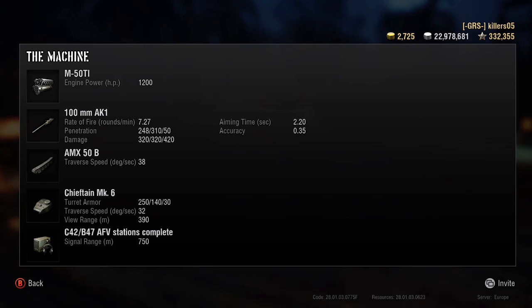There's a 100mm AK1 gun, 7.7 rounds per minute, 248 penetration. It's not brilliant for a tier 10 heavy but it's workable, with 310 on the premium rounds and 320 alpha damage. You get a four-shot clip with a 1.5-second inter-shot reload, so you can empty that thing quite quick. Accuracy is pretty good as well — 2.2-second aim time.